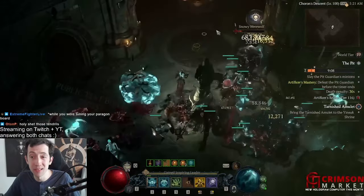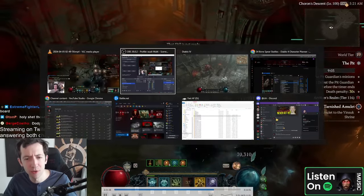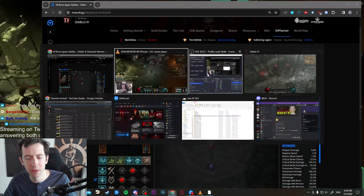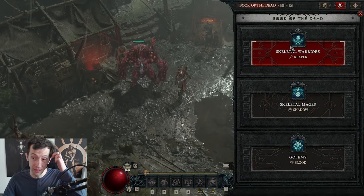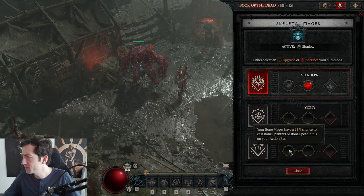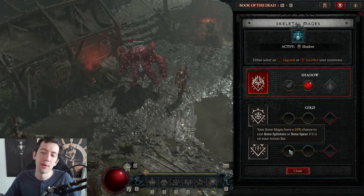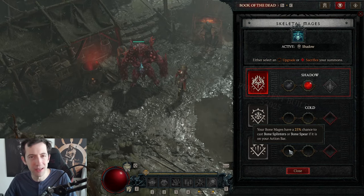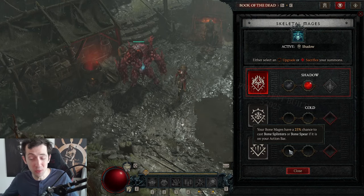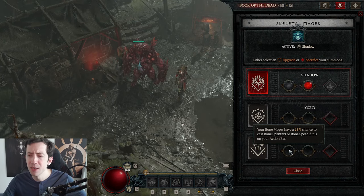This is really high-end content that not many builds will easily handle, and you can see those minions crushing it. I actually started out with a planner — I was very intrigued by the new bone spear upgrade that the bone mages have, which allows them to shoot your own bone spears. It's really fun to play because the bone spears they shoot basically are your own bone spears, scaling with all your multipliers, just flying all over the place.